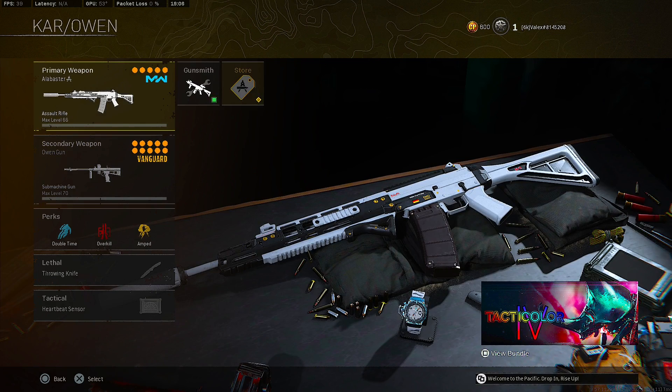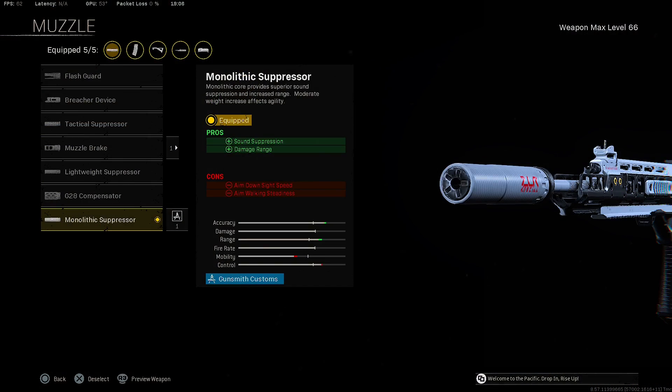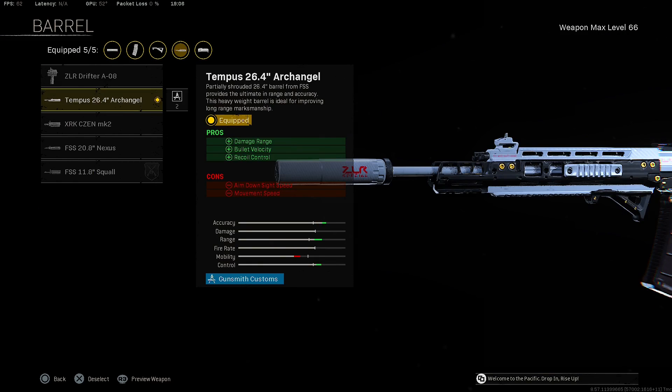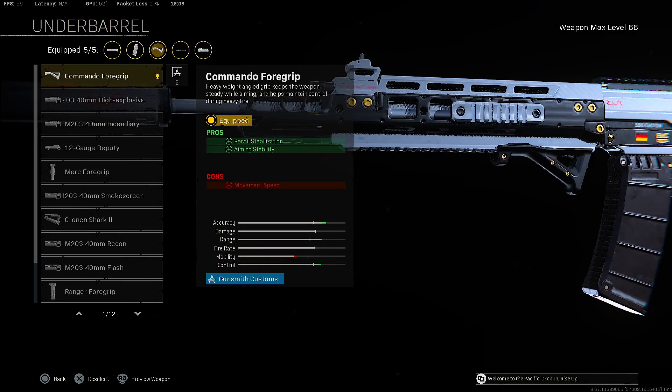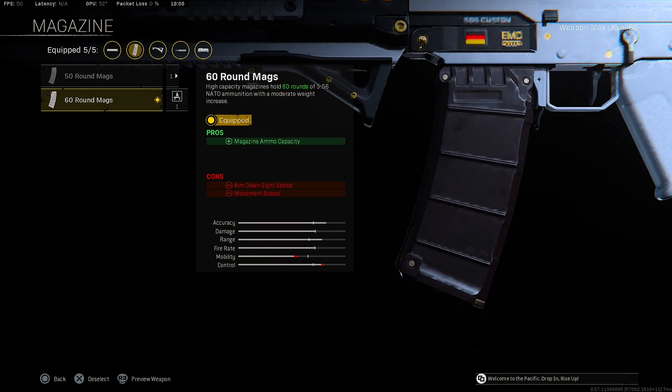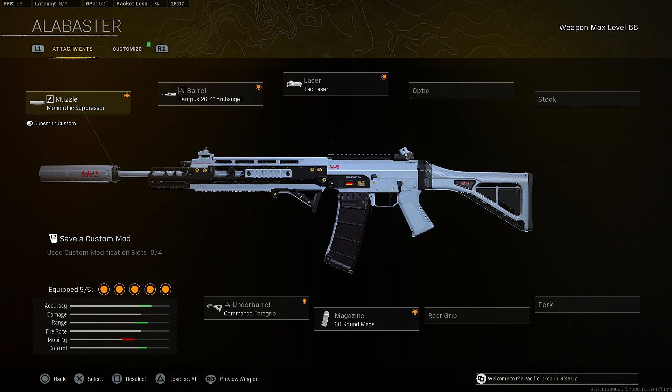Now let's get into the best class setup for the Grau. Starting with the muzzle, we're putting on the Monolithic Suppressor for sound suppression and damage range. For the barrel, we're putting on the Tempus 26.4 Archangel barrel for damage range, velocity, and recoil control. For the laser, we're putting on the Tac Laser for ADS speed, aiming stability, and aim walking steadiness. For the underbarrel, we're putting on the Commando Foregrip for recoil control and aiming stability. For the magazine, we're putting on the 60-round mags.